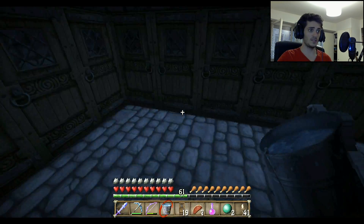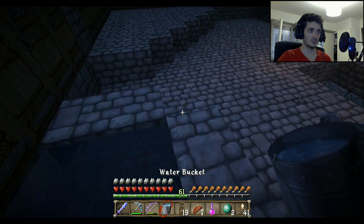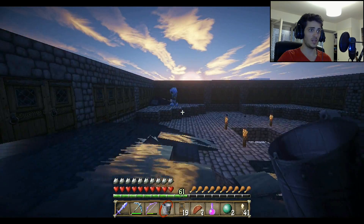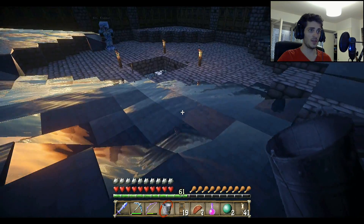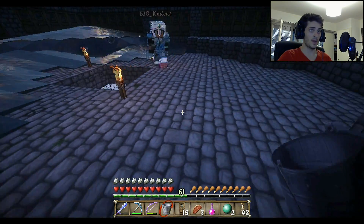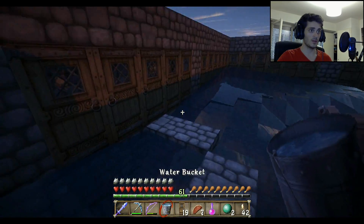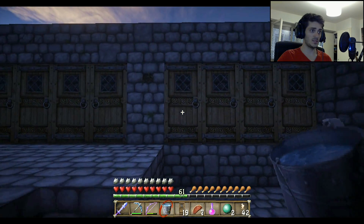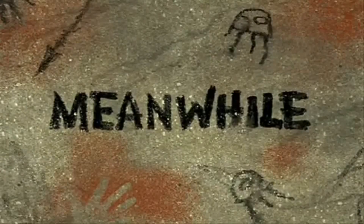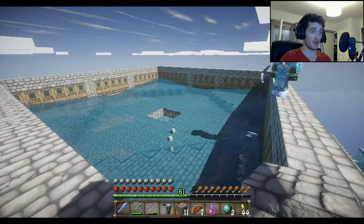We start by placing a bucket of water on each corner. Each corner takes one water bucket. BK is doing the other side. You can see this corner's water already reached the midpoint but it's not completely full — just need to put one more on the other corner. What we need to do next is place a water bucket in front of each door in the middle.